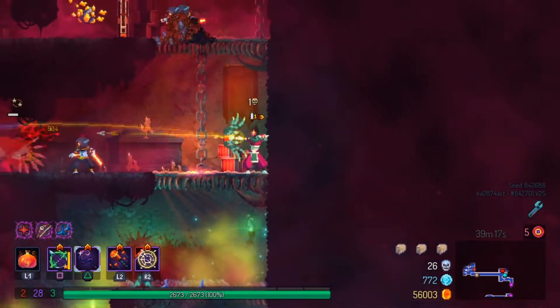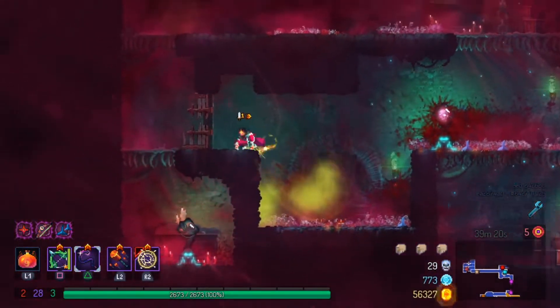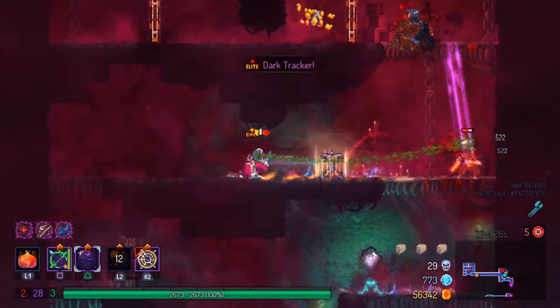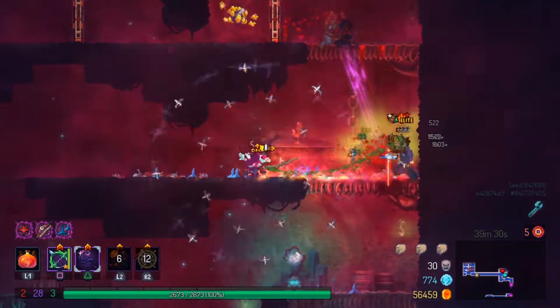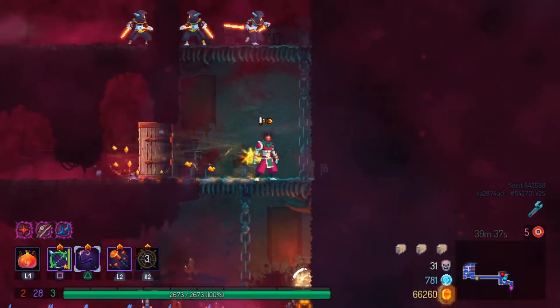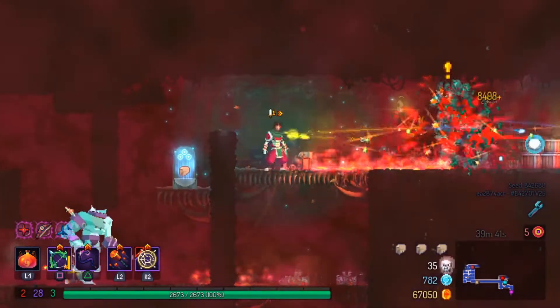We have one more enemy — clear it out easily. I attack the elite while also dealing with a dark tracker. I pick apart the regular dark tracker first without many issues, since the elite won't aggro at that point. Once that kill is done, we're good to go with no issues.